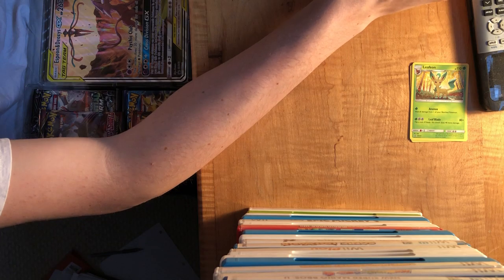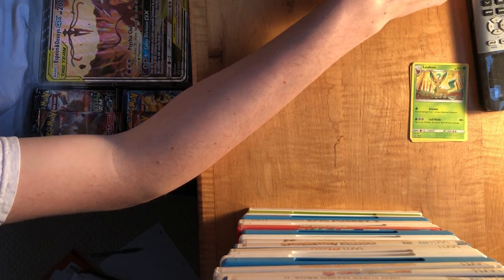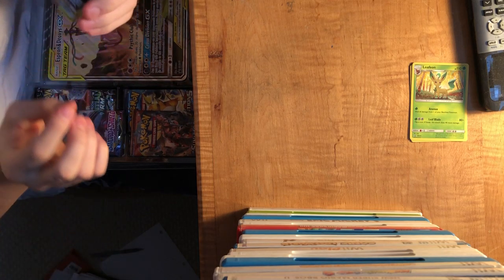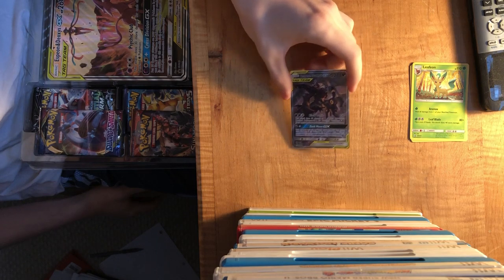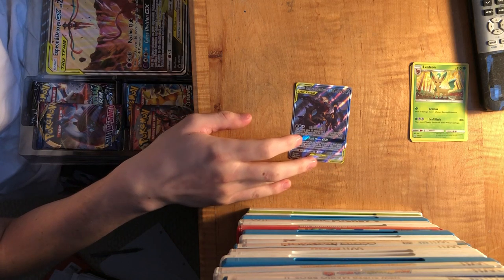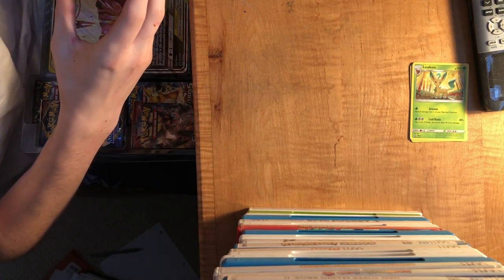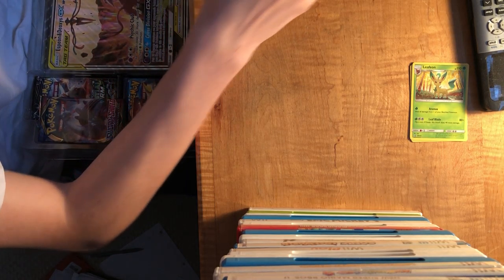I know how the Pokemon cards go and apparently I got out the most popular ones already. The next one is another hollow - it's Darkrai and Umbreon GX. I said that backwards but you wouldn't care if you saw how cool this is. It's a hollow and I love it. 'Black Badlands' - that's an interesting attack name. I'm going to put that in here.